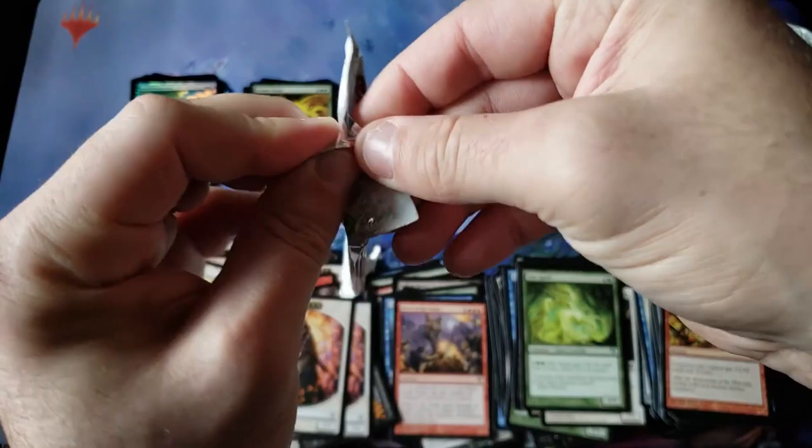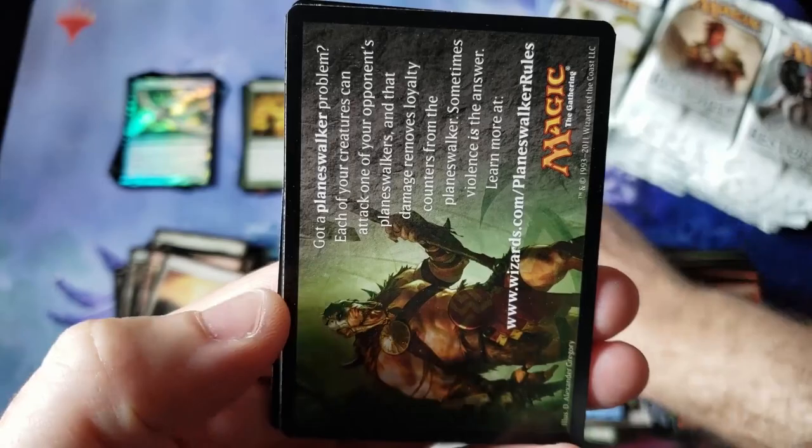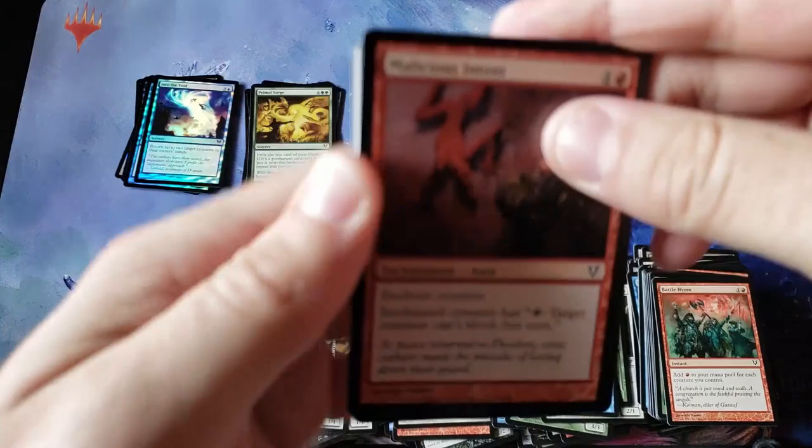So we got Mythic number 1. If we can hit ourselves a double Cavern of Souls, I'm going to call this video a nice home run. And of course a nice foil rare or foil Mythic. Terminus! We didn't get you in the first box — finally! And we got ourselves a foil Into the Void — nice little foil uncommon. We got a Mythic, we finally got Terminus.